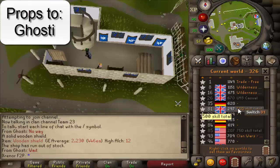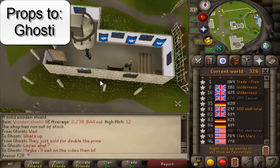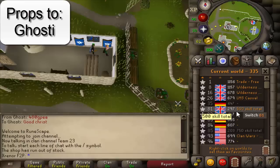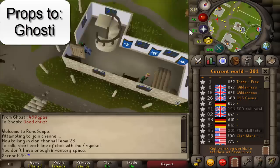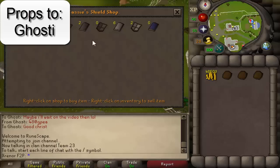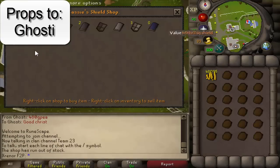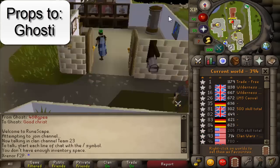He introduced this money making method to me about a week ago and it's brought me about a million GP so far, and I've only done it for maybe six hours. We've run the math and if you focus on it, you can get an inventory completed in one minute and eleven seconds. Even if you round that up to two minutes, accounting for lack of run energy and being inefficient, this method is still 200 plus thousand GP an hour as a free-to-play player with no stats.